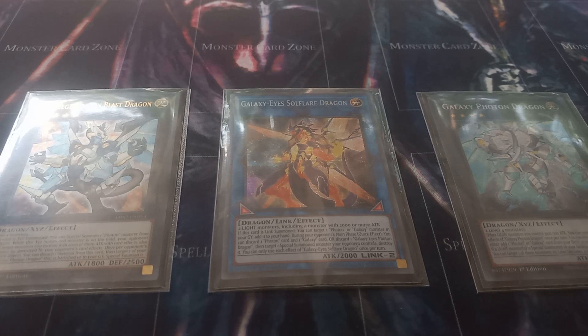And then Galaxy Photon Dragon gives other light monsters you control 500 attack. Once per turn you can detach material from it to either add a Photon or Galaxy card from your deck to your hand or send a card to the graveyard. If a light monster is special summoned to your field, you can target one of those monsters and its level becomes four or eight until end of turn — so you can use this to turn a Galaxy Soldier into a level four or eight.